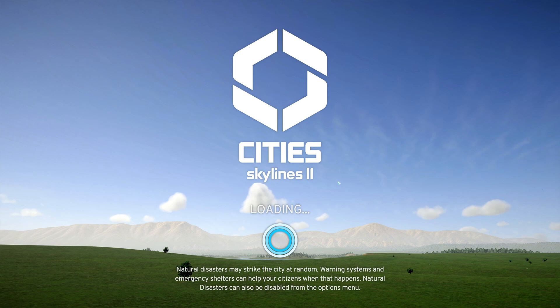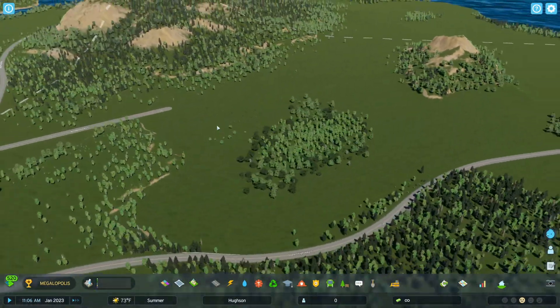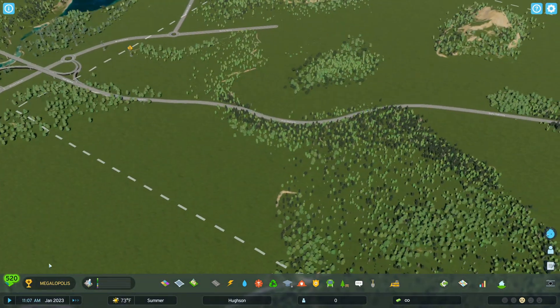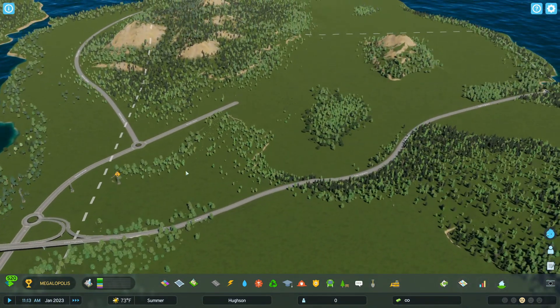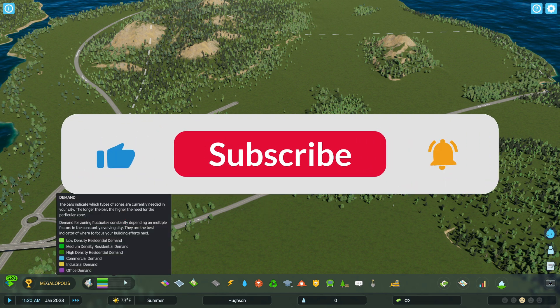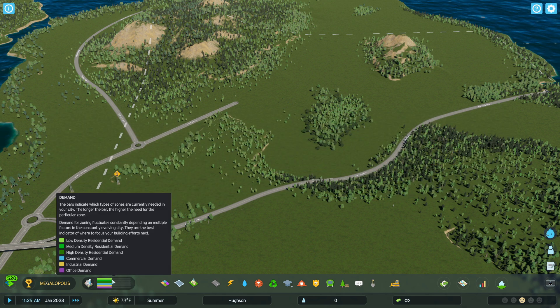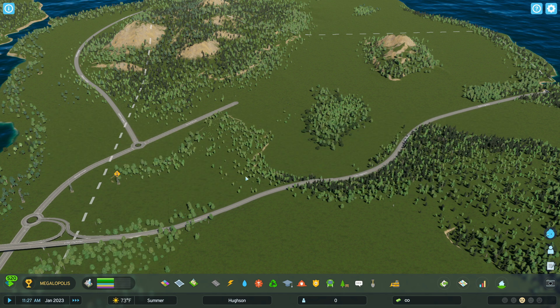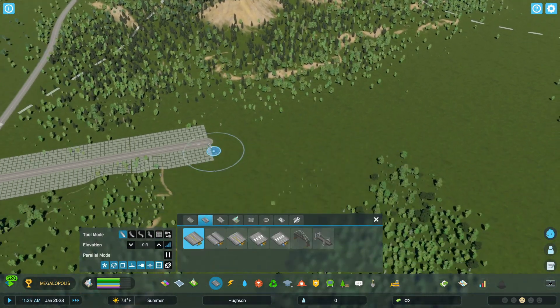Once we jump in here, the first thing you'll see is that we have the demands here. Normally the demands do not climb whenever you first jump into the game, and this is one of the biggest things that is going to help you whenever we get into building amazing realistic cities. We have the Unlimited Demand mod — it's the first link in the description down below.